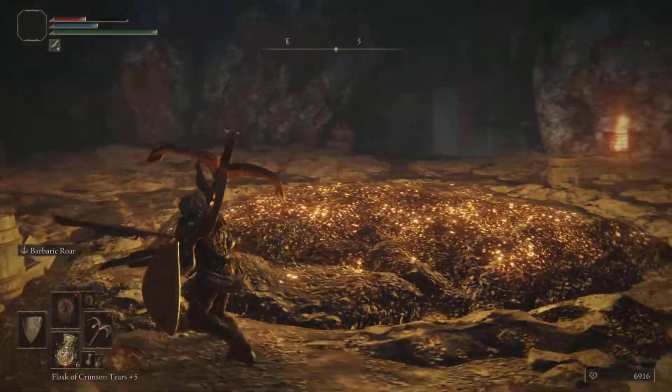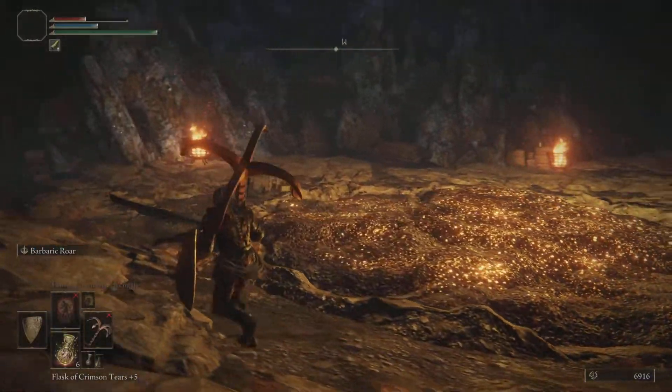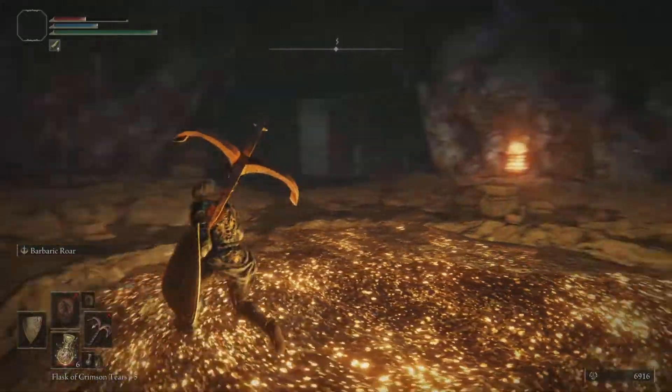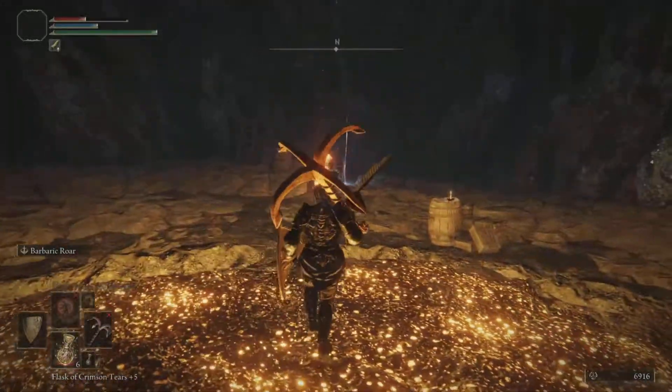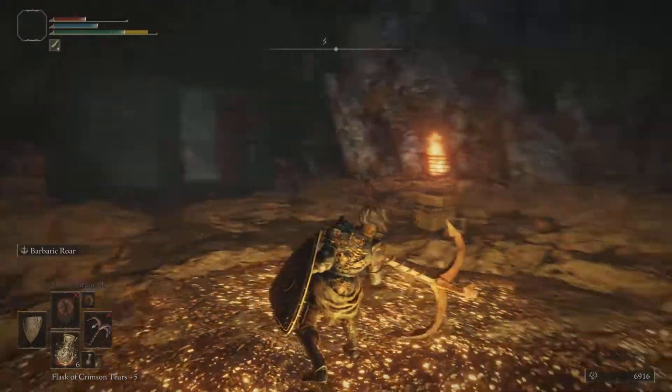As soon as you kill him — he's just a bigger version of the enemies outside — all you've got to do is make sure that you counter attack him and you can easily kill him. He's not a hard boss at all in any shape or form. And then you end up with the Rusted Anchor, which is a really cool weapon.